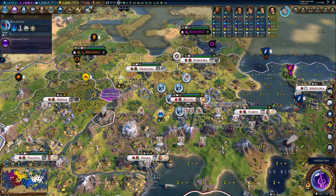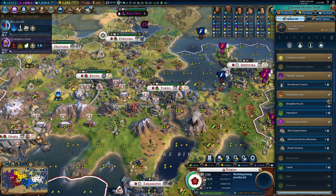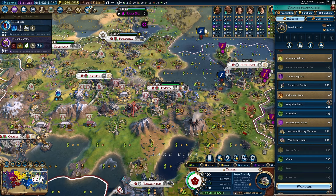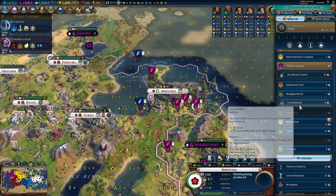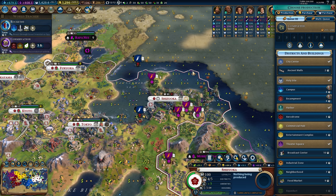We'll finally really get this campus once it hits 10 population. In order for our strategy to pay off at the end, we need the Royal Society — it allows us to use our builder charges toward the projects that will send us into the space race. You always want Royal Society if you're going for a science victory strategy like this. I'll emphasize why when we get there, but it's very important for the overall strategy.